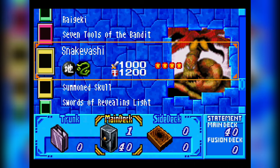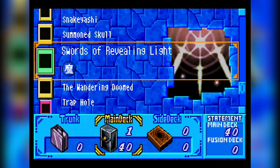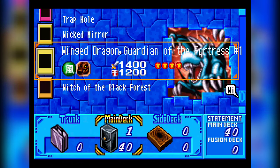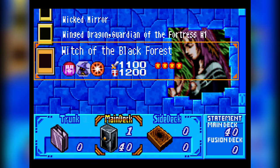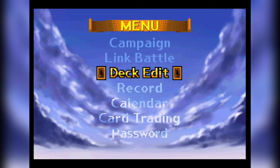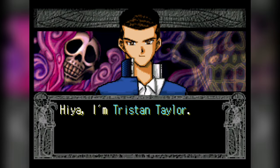Seven Tools of the Bandit. Snake Yashi. Summon Skull — that will probably be our boss monster. Swords of Revealing Light. The Wandering Doom. Trap Hole. Wicked Mirror. Winged Dragon, Guardian of the Fortress number one. And Witch of the Black Forest. So I think overall we've got a pretty well balanced deck — probably one of the better starter decks in this. So we're going to go ahead and start our new campaign. Keep that deck list in mind for the twist that we'll bring up as we get through this first duel.